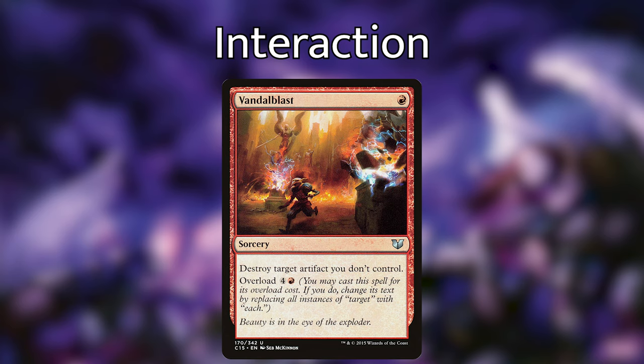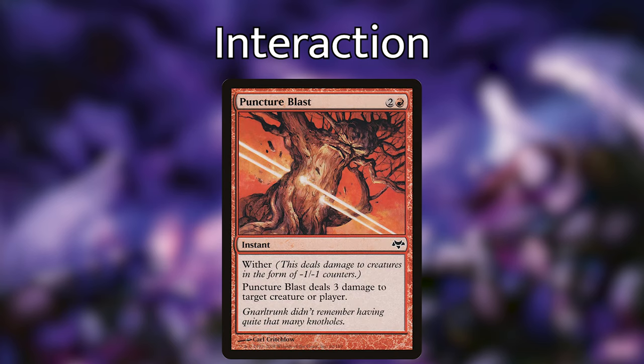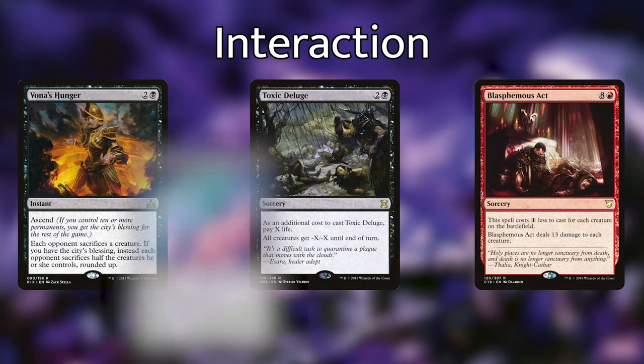Moving on to our interaction — this deck is one of the most interactive decks I've ever played; most of it is just interaction because we have so many ways of putting minus one minus one counters on creatures. We have Vandal Blast to take out pesky artifacts, Dread Bore and Terminate as spot removal, along with Bedevil. Lethal Sting can destroy a creature while also putting a minus one minus one counter on one of our creatures — another two-in-one package. Puncture Blast is essentially a lightning bolt but with wither, so it can quickly take out a creature or add minus one minus one counters before something dies. For board wipes — and there are more than usual, since we really want to control the board — we have Boon Hunger, Toxic Deluge, Blasphemous Act, Crux of Fate, and Decree of Pain.